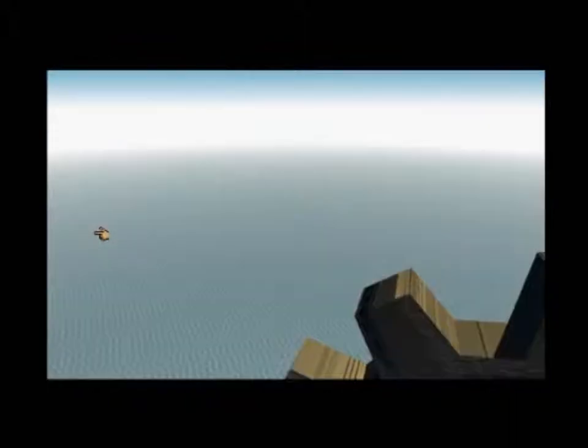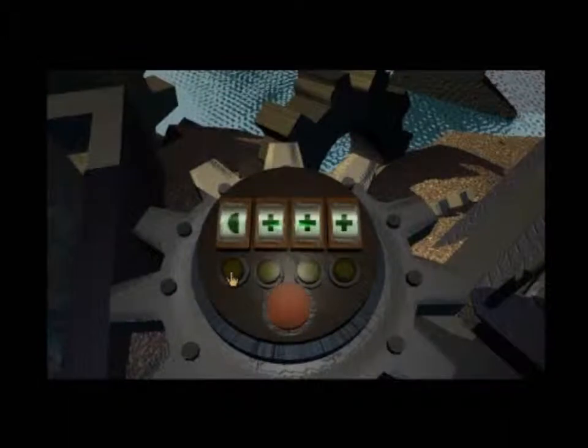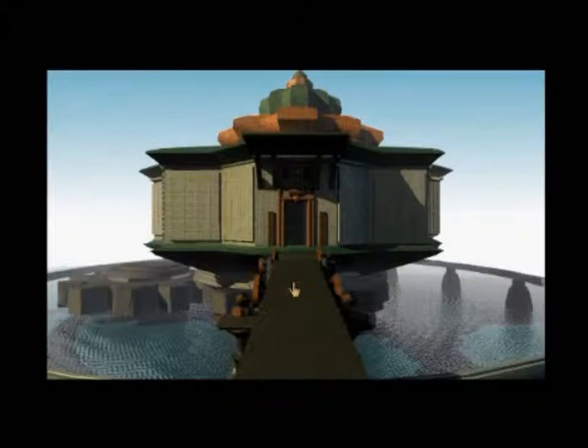So this is the Mechanical Age. The first thing you will notice is that there is no book there — you're not going to be able to get back to Myst Island easily, so you're stuck here. That looks like a pretty prominent structure. This looks like a combination puzzle, and it has a lot of images. The number of combinations you could brute force is like thousands, so we're not going to even try guessing.